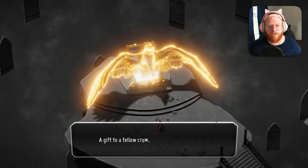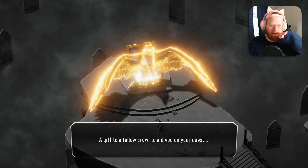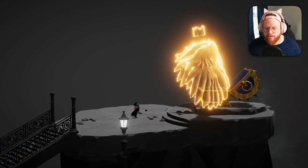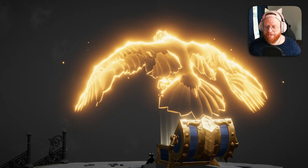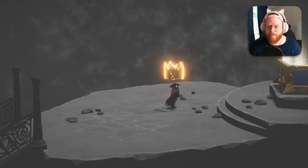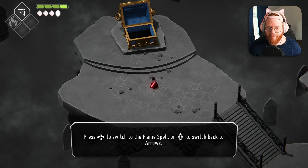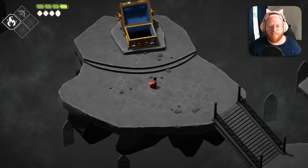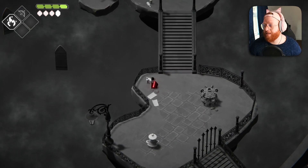I killed him — that wasn't so bad. A beautiful golden crow. 'A gift to a fellow crow to aid on your quest.' This, if memory serves me right, is how we get new magic abilities. Flame spell acquired — press left on the D-pad to switch to the flame spell, or up on the D-pad to switch to arrows. Dope. To toot my own horn, I think I performed that quite admirably.